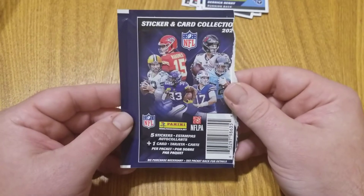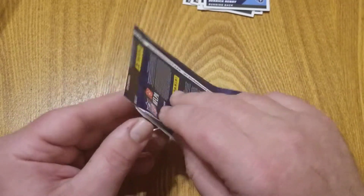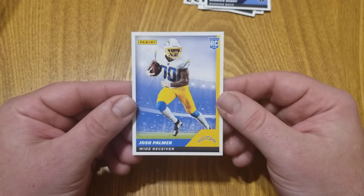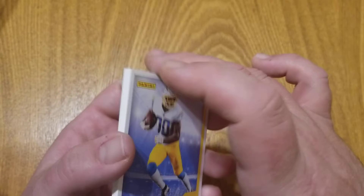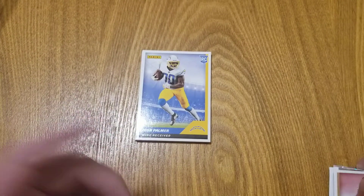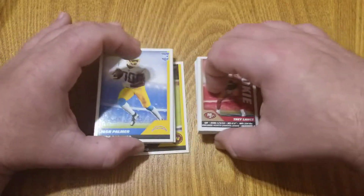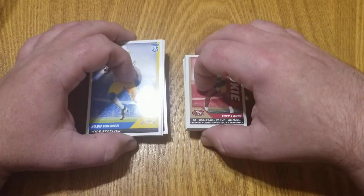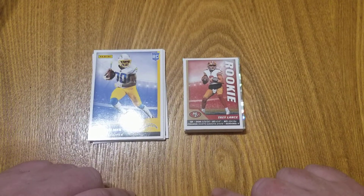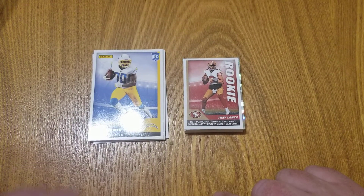How about some last pack magic? We have another rookie — Josh Palmer, receiver for the Chargers — so very cool. There you have it! If you enjoyed this video hit the thumbs up, and if you like what's going on on the channel please consider subscribing. This was the 2021 NFL sticker and card packs — hope to see you on the next one, take care!